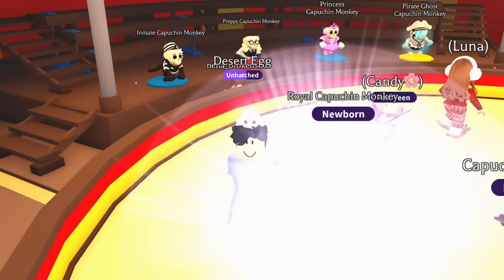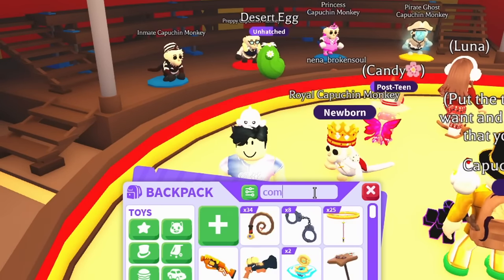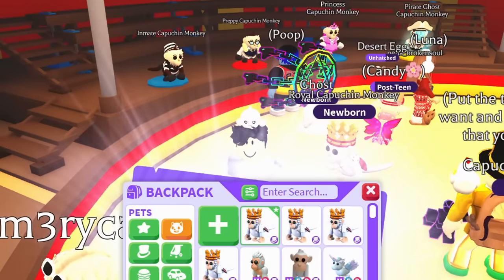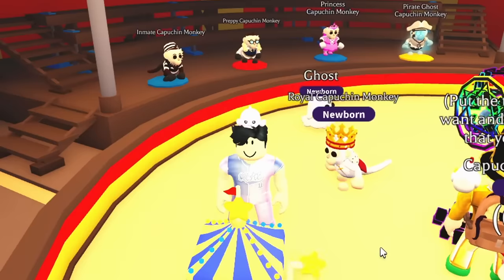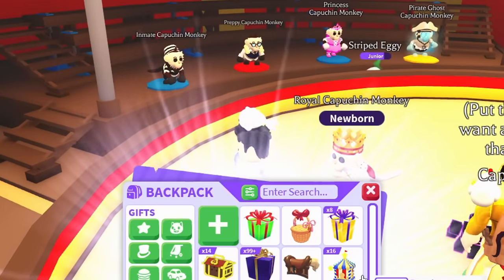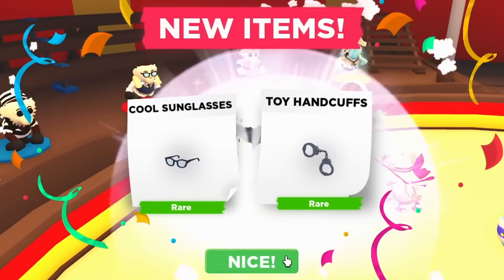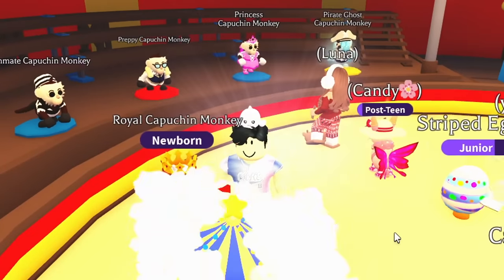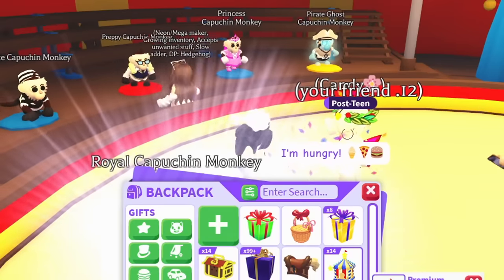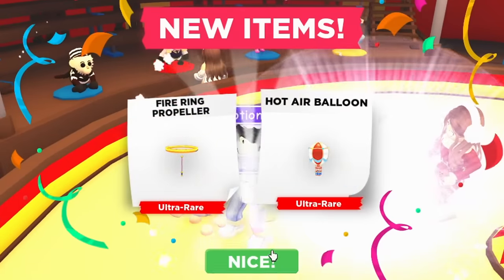I still want a compass — I wonder how many I already have. Let me check: we have two compasses, so if we get one more we should have enough to make another Pirate Ghost Monkey. We need to get super lucky and get a compass. I want to see if I can be the first one to make the mega Pirate Ghost Monkey — that would be so sick.